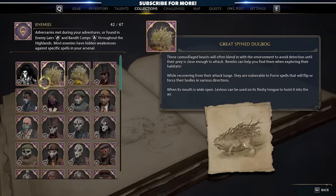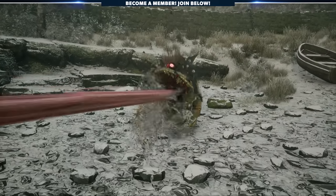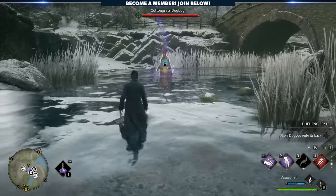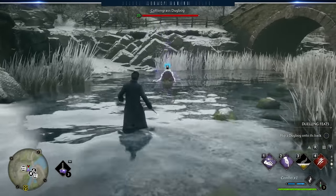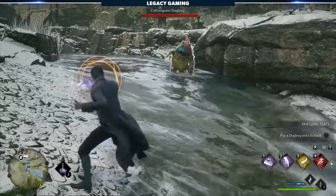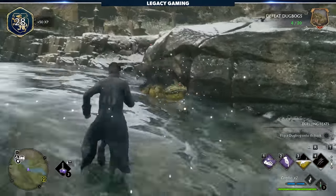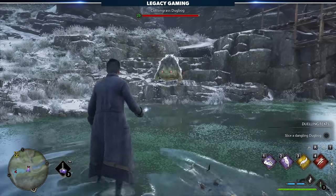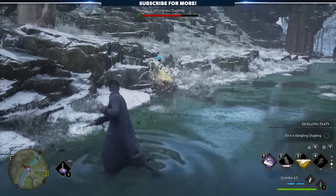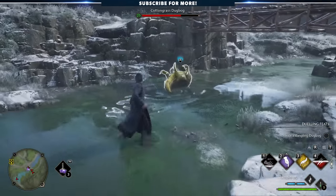A quick tip about Dugbogs — these frog-legged creatures have a ton of health, but a simple trick can help you kill them quickly. When fighting them, wait for their tongue attack. Instead of blocking with Protego, cast Levioso. This lifts them into the air, exposing their underside. Then cast Depulso and watch as you inflict a massive amount of damage, often one-shotting them. You can also use a Force spell — the purple ones — after they charge, which flips them onto their backs, leaving them useless for a few seconds and taking increased damage.